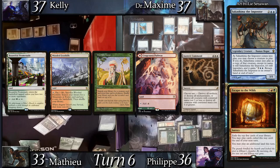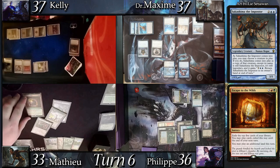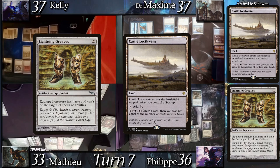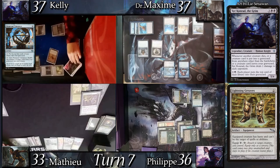Escape the Wilds grants an extra land drop and Mathieu uses it to play 2 lands from exile, then gives the turn to Kelly. Kelly land drops Castle Locthwain and casts Lightning Greaves, then casts her commander Sir Conrad the Grim, immediately equipping the Greaves to grant some protection. She then activates Perpetual Timepiece, milling Fleshbag Marauder and Massacre Worm. Conrad triggers twice.